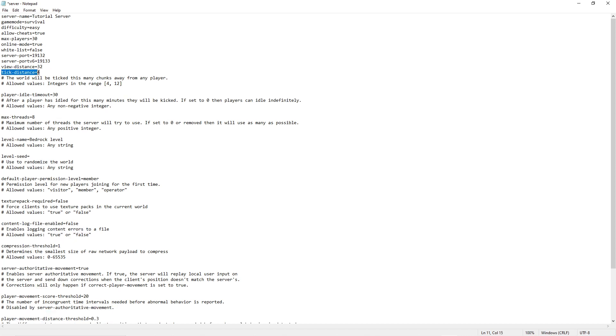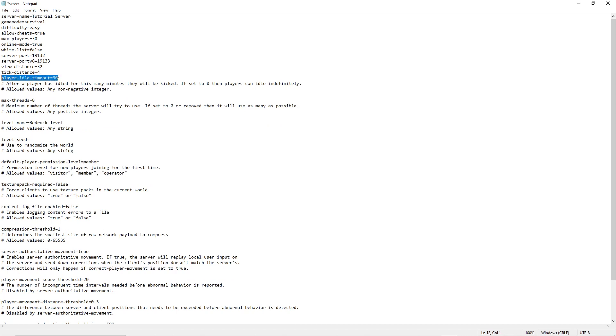Now there's the tick distance, currently set to four. This is basically how many chunks the game will update away from any of the players in the game. Four is perfectly fine, although this can go all the way up to 12 — but going up to 12 can affect server performance.